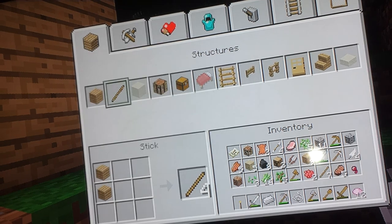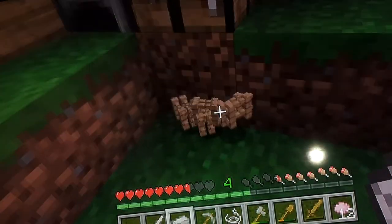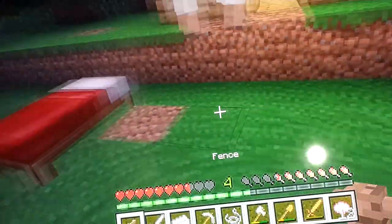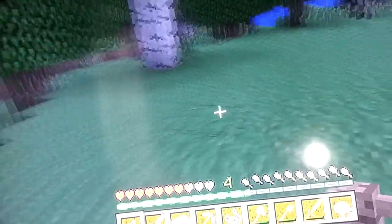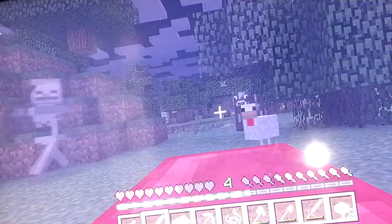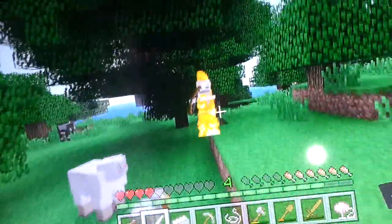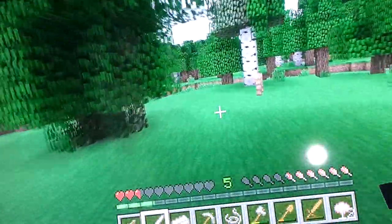All you need is sticks for fences. Eighteen fences - I think that might be nearly enough. I'll make quite a big one. I'll put the farm over here. Oh no, a skeleton. Actually, I'm going to sleep, I don't need skeletons. There we go, I've set my spawn so if I die it doesn't matter. I'll pick all my stuff up. It might be a bit awkward dying too.